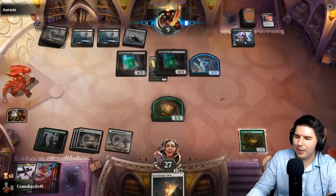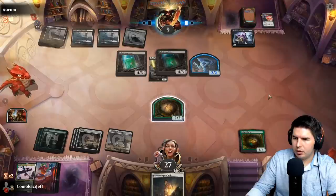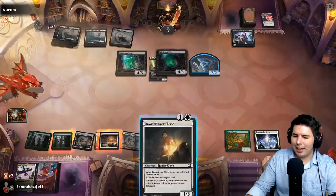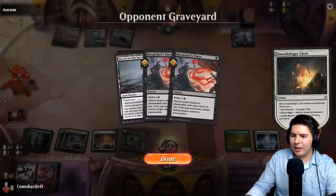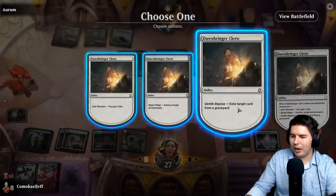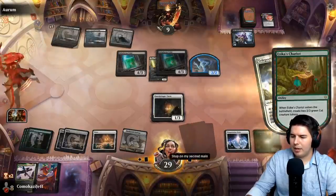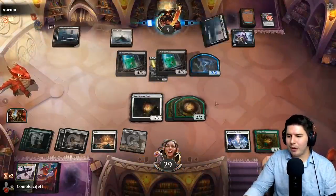Teleportation Circle — come on, I believe in you. Yes! First time we've drawn it, first time playing it. Do we need to get rid of something from the graveyard? Not right now. Don't want to destroy our own enchantment, so let's just gain two life. Blink the artifact — that's Aska's Chariot — make another two cats and pass the turn. Two cats every turn, potentially three if we're attacking in. I like that.